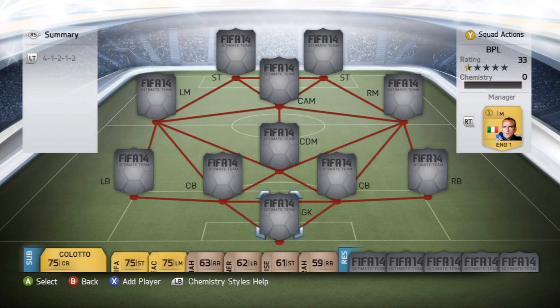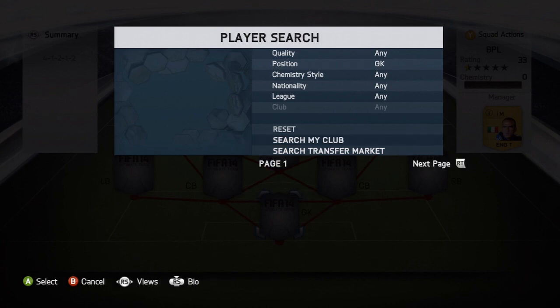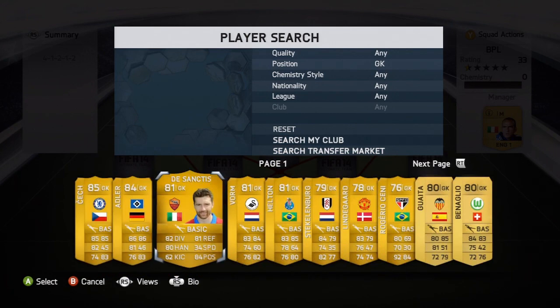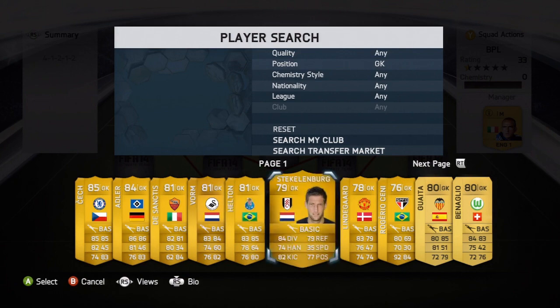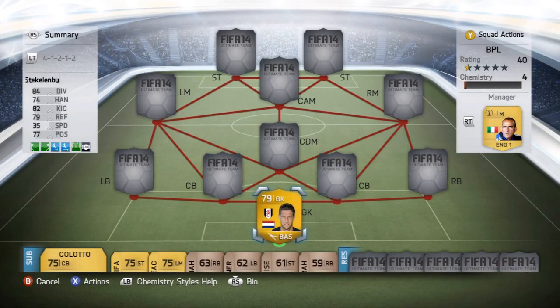It's a 4-1-2-1-2 BPL investment team. I buy these every year — I bought this on the web app and I'm looking to sell it on for about double, or even triple, the price I bought it for. That's the point of these investment BPL teams, because BPL is the most sought-after league and everybody wants a part of it. If you buy a cheap team on the web app, you're bound to make a lot of coins when the game comes out.